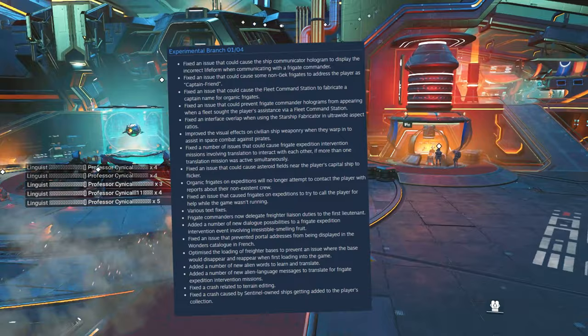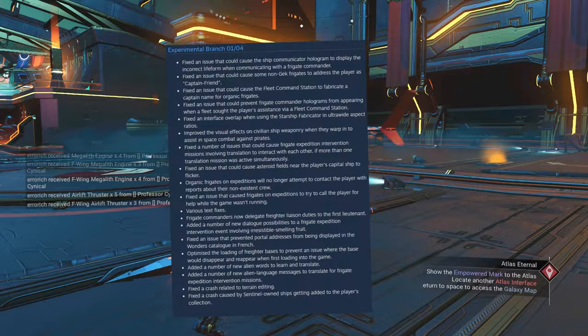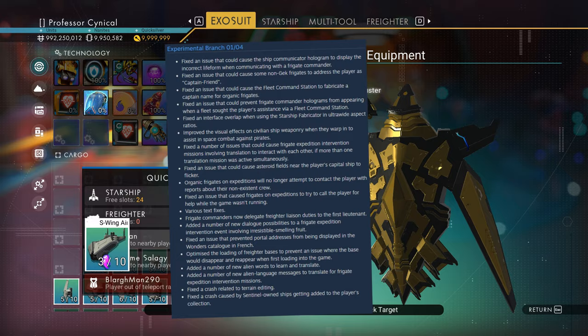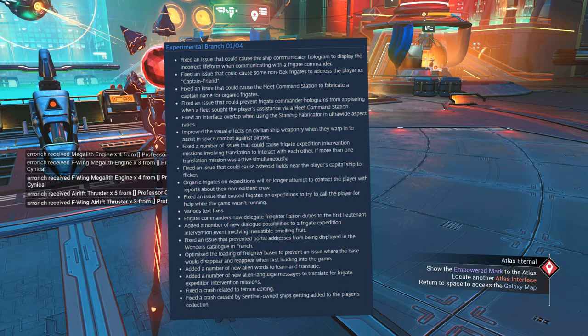Fixed an interface overlap when using the starship fabricator in ultra-wide aspect ratios — so anybody on PC or using an ultra-wide monitor on console, that should fix the problems you've been experiencing. Improved the visual effects on civilian ship weaponry when they warp in to assist in space combat against pirates. Fixed a number of issues that could cause frigate expedition intervention missions involving translation to interact with each other if more than one translation mission was active simultaneously. Fixed an issue that could cause asteroid fields near the player's capital ship to flicker — I've noticed that when going into deep space trying to pulse to the sun, so I'll have to retest that in a later video.